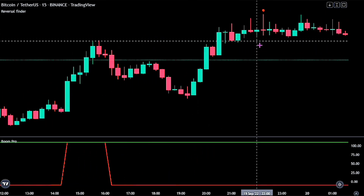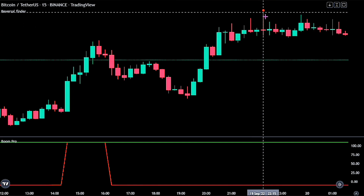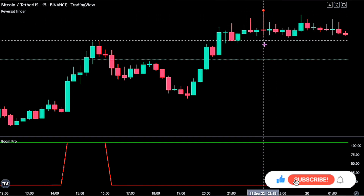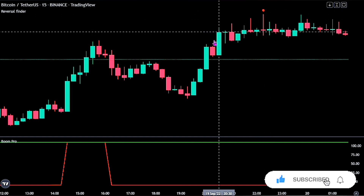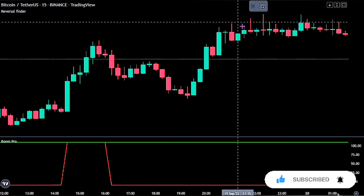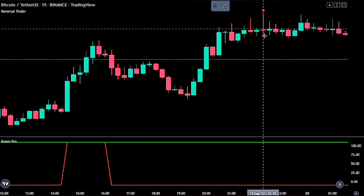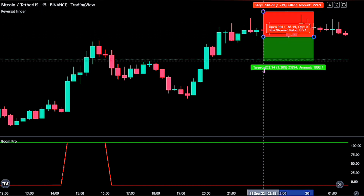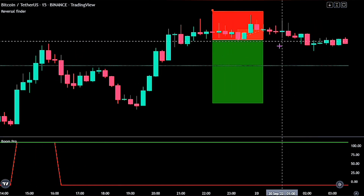Once we get a red dot above the price action, we have our signal to enter the short trade. We had a red label above the candlestick, so we would go ahead and place a sell stop order at the bottom of this candlestick. Our stop loss is at the recent swing high, while the take profit level is 2.2 times the risk.